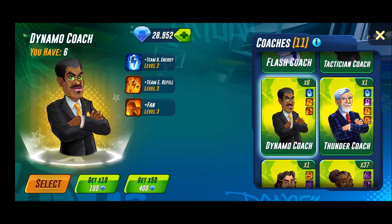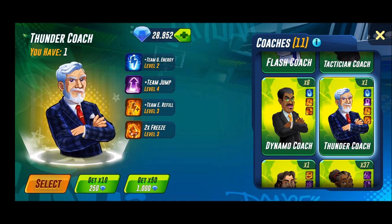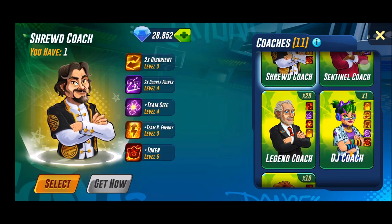The dynamo coach has team usable energy — I'm not sure what team U is, but team E is team energy refill I guess — and a level three fan boost, team usable energy, and some other output I'm not sure about. At tier six we have the thunder coach with team usable energy level two, team jump level four, level three team energy refill, and two times a level three freeze.